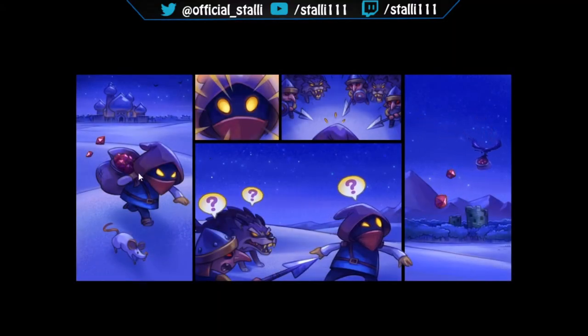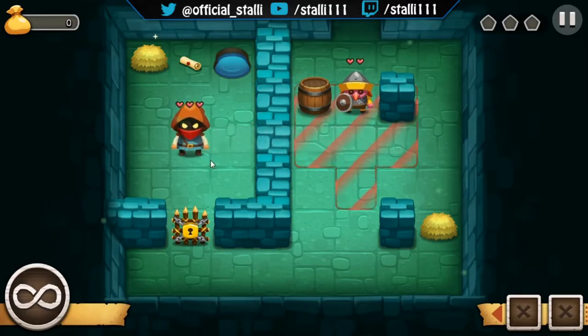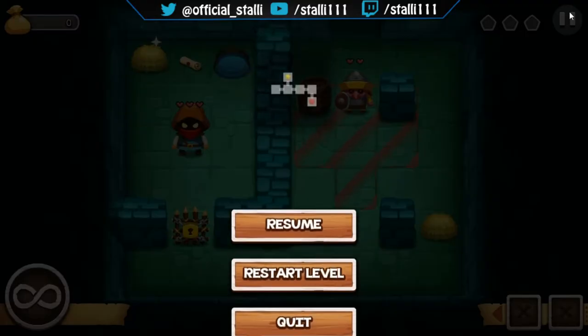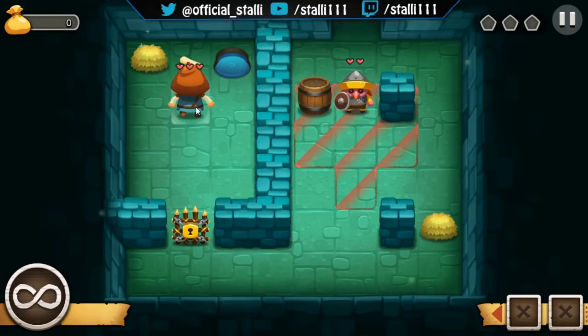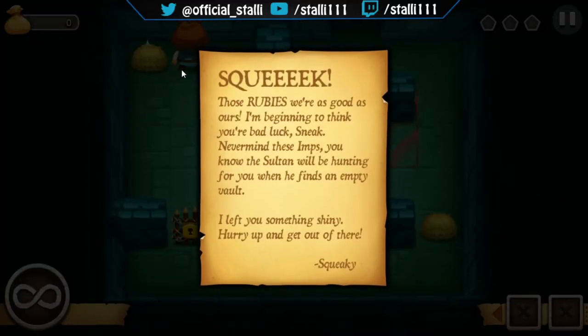So I think we play as this character — he must have stolen some stuff but the bird has just taken it away. Right, escape — we've been locked up, we've been caught. How do we control it? Oh there we go. Those rubies were as good as ours. 'I'm beginning to think you're bad luck, Sneak.' So is that my name? Sneak. The game is called Sneaky Sneaky so I think the character's name is Sneaky.